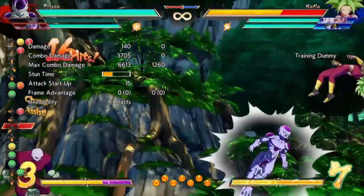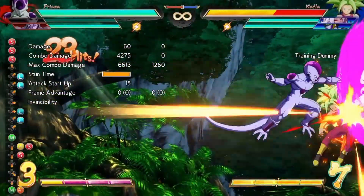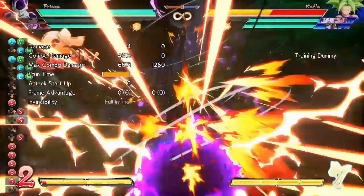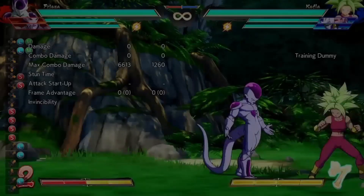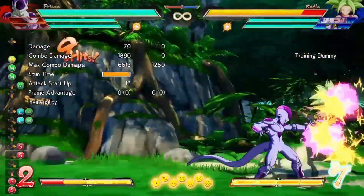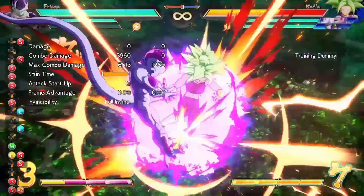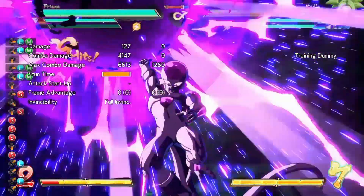Frieza is probably the weakest one to do damage on this team, but Jiren is the easiest hitter. Hit is right behind him with strong damage, and Frieza is last — but Golden Frieza does do a lot of damage.